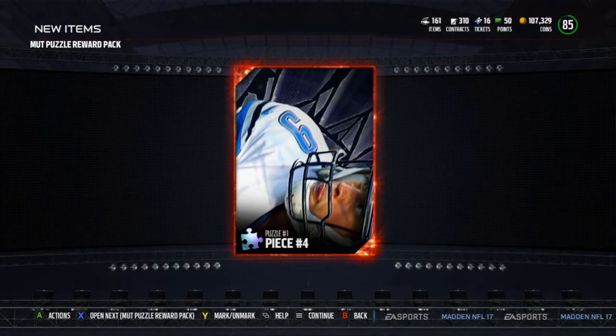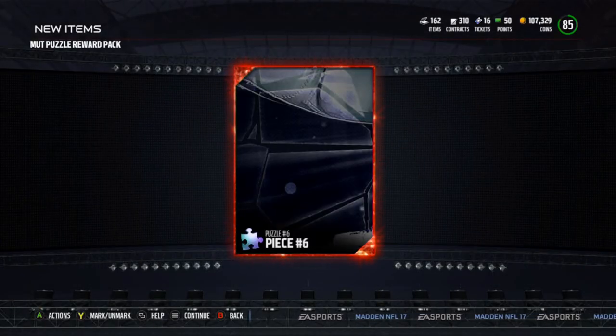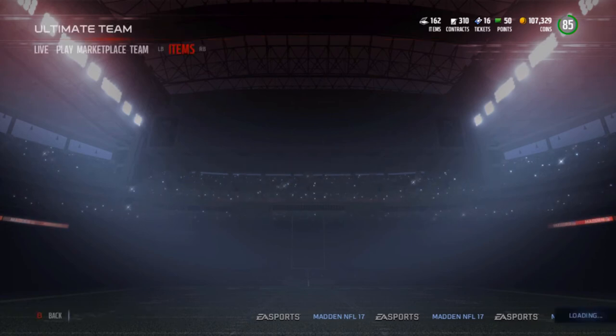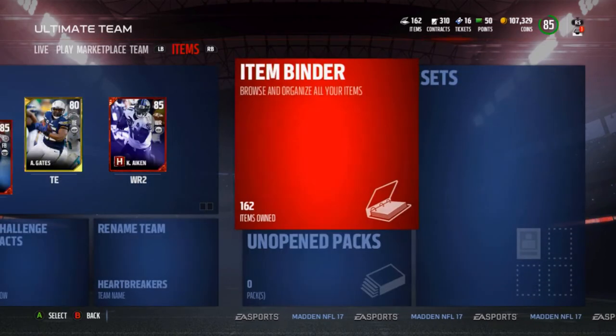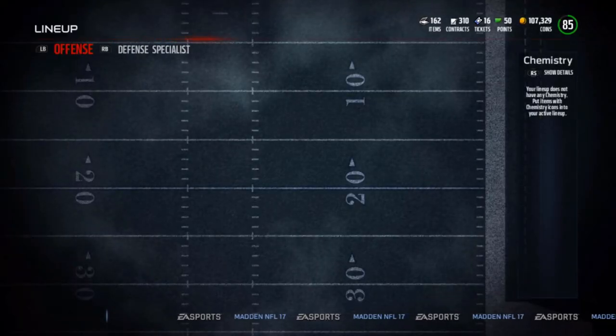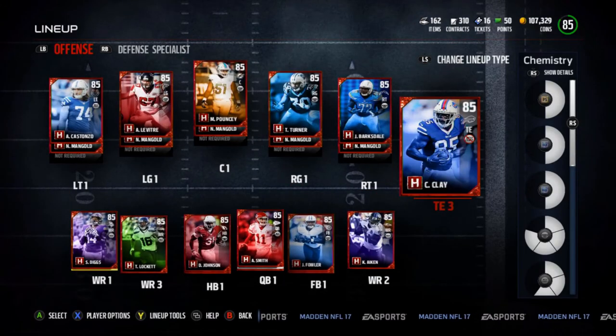Okay so there's Matthew Stafford. That's worth nothing — we'll check the prices on these. There are a couple that are worth something. I know the Josh Gordon piece was worth a lot; the piece of his shoulder is worth like 50k. The odds that I pulled anything good... After playing that solo challenge I'll show you guys a little bit of updated team. Charles Clay has been demoted — he's not playing anymore.